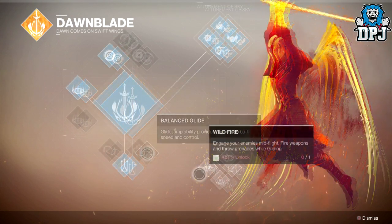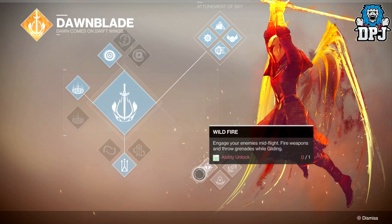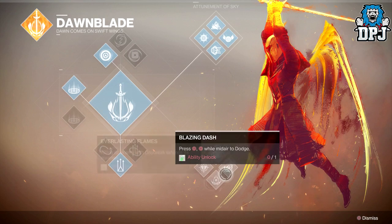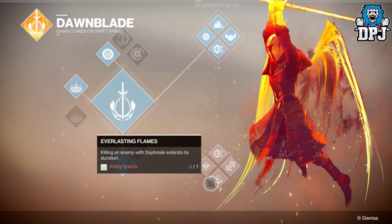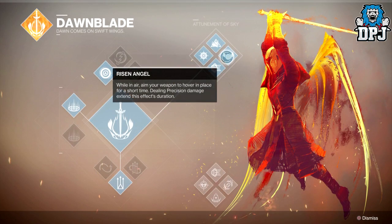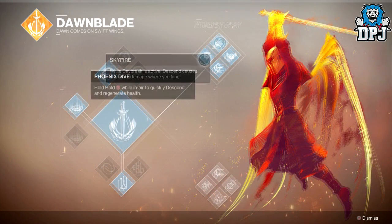The remaining two sections offer — starting with the bottom section — Wildfire, Fire Starter, Blazing Dash, and Everlasting Flames. The top section, called Attunement of Sky, offers Igniting Torch, Risen Angel, Skyfire, and Phoenix Dive.